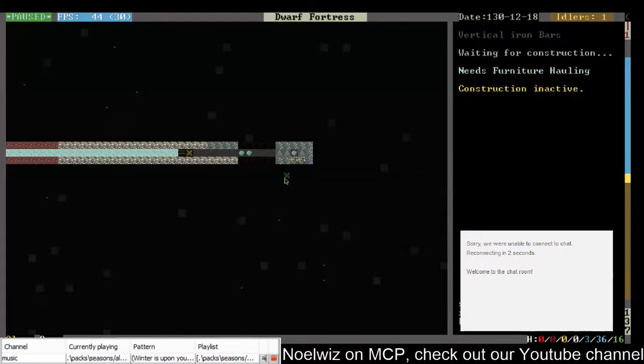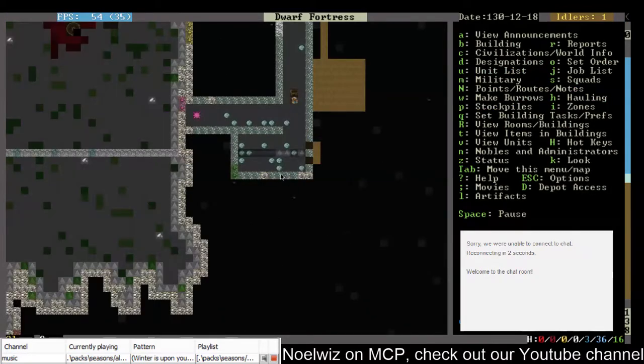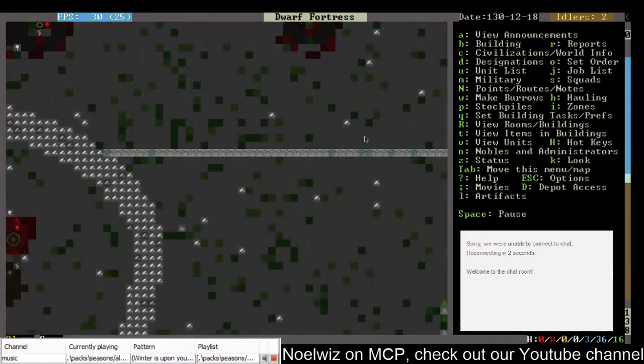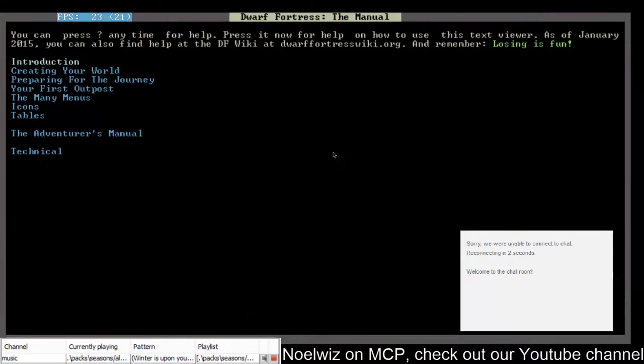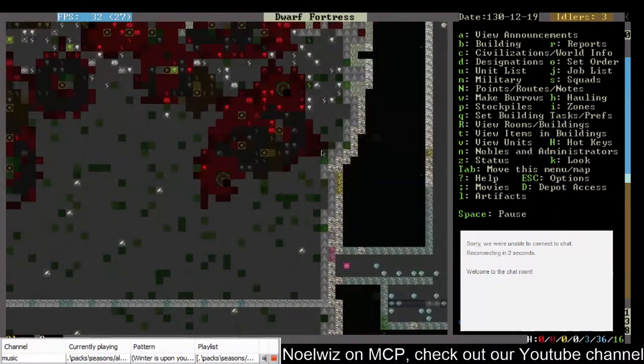Construction inactive, needs furniture hauling — it hasn't been built. Good thing I didn't open the floodgate, because the spring had come after that and that could have been a problem. Is that actual water? It's just different-colored ice I think. Yeah, it's all still ice. Oh well.